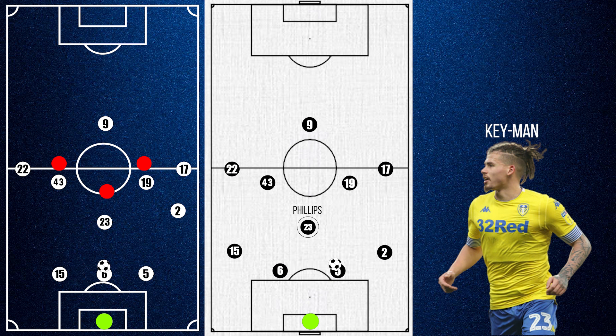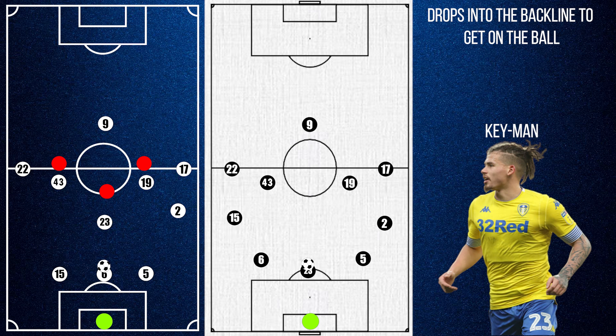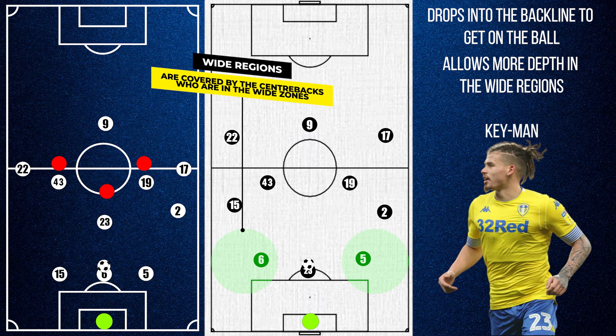The most common occurrence, however, is for Kalvin Phillips to drop from his defensive midfield role into the backline, which allows the centre backs to move into wider regions on the pitch. But this also serves several different purposes — one of which is to allow both fullbacks to move up simultaneously, allowing the wingers even higher as well. It also means that if the play breaks down, they are not as vulnerable to counter-attacks in behind the fullbacks.